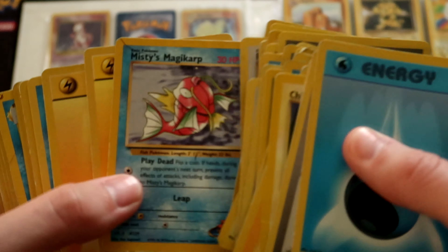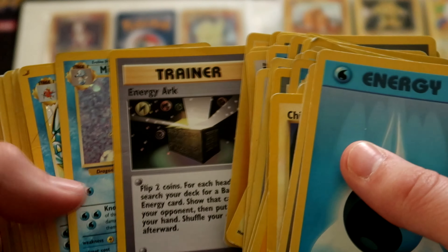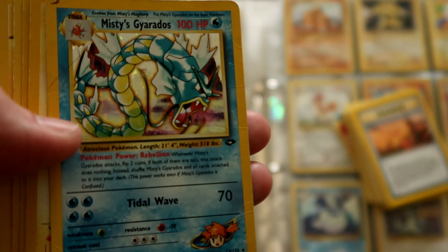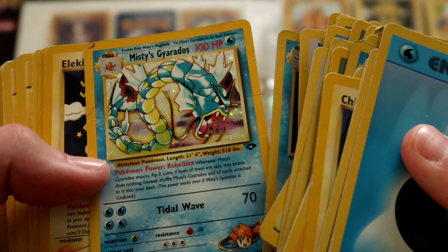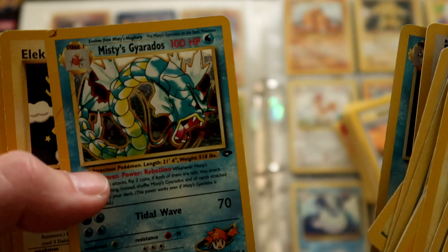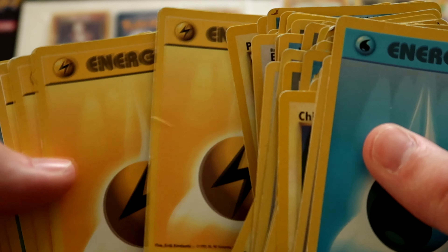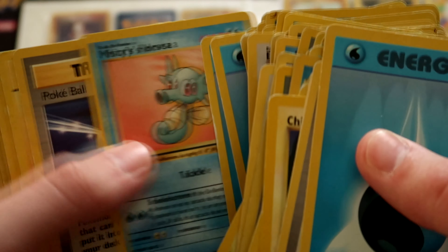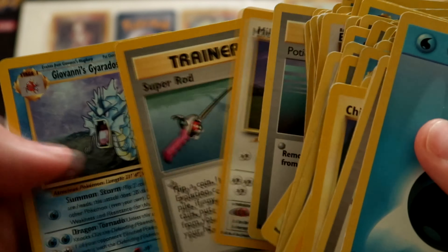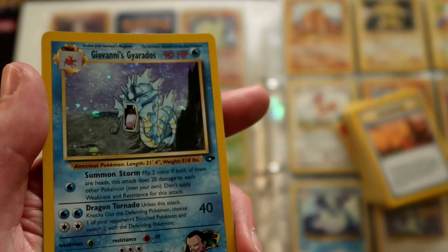Misty's Magikarp — look at that — and Misty's Tentacruel. I had this as a kid, that was pretty epic, but I don't think it's very good in terms of the game. Misty's Gyarados — I used to love that foil. Pikachu with similar art there. Energy, Misty's Haunter, Pokeball, Misty, Moo Moo Milk, and Giovanni's Gyarados — that's a nice blue foil on that.